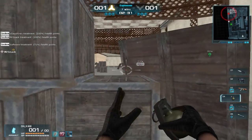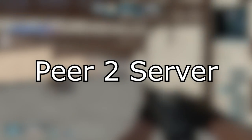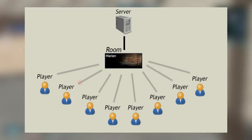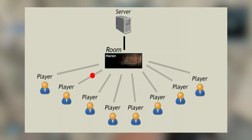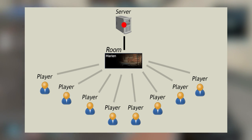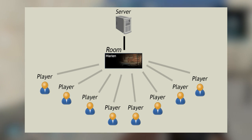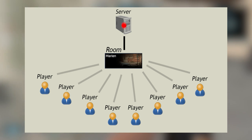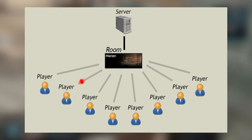The current network structure of Warrock is a peer-to-server connection. A peer-to-server connection works a little something like this: let's say we have eight people in the same room. The peer, aka player, sends messages to the server. The server then processes that message and sends it to all other players in the room. Bear in mind this is happening all the time whilst playing in that room, as you're constantly sending and updating your position on the map for other players to see.